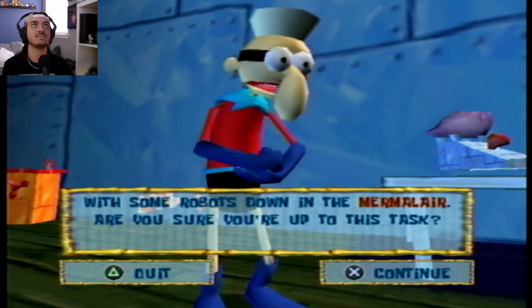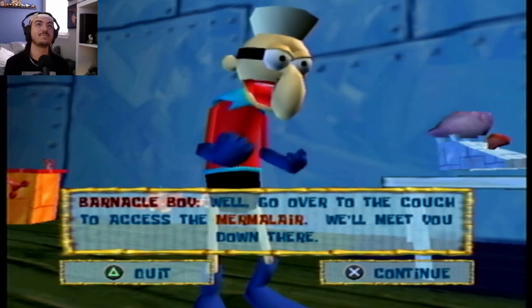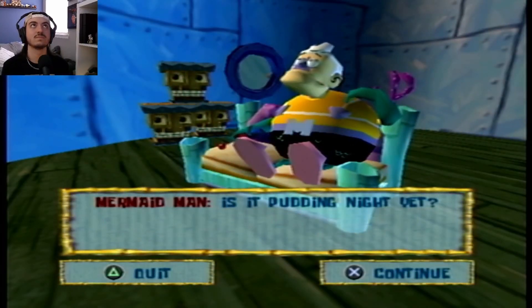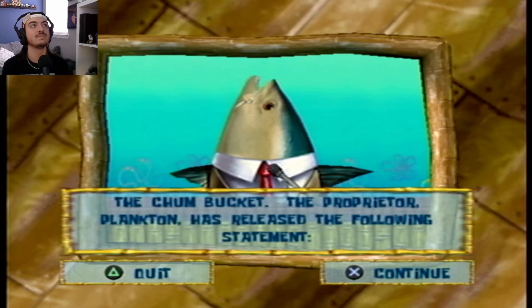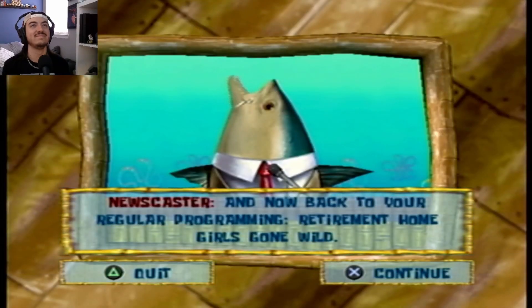Barnacle Boy says there's a problem with robots down in the Mermalair, asks if SpongeBob's up to the task. SpongeBob says sure, eventually. 'Go over to the couch to access the Mermalair — we'll meet you down there.' Then a Bikini Bottom news update plays: unconfirmed reports that the robot menace is emanating from the Chum Bucket. Plankton's statement: 'Hear me now! I'll crush you all beneath my—' Cut off, back to regular programming — 'Retirement Homegirls Gone Wild.'